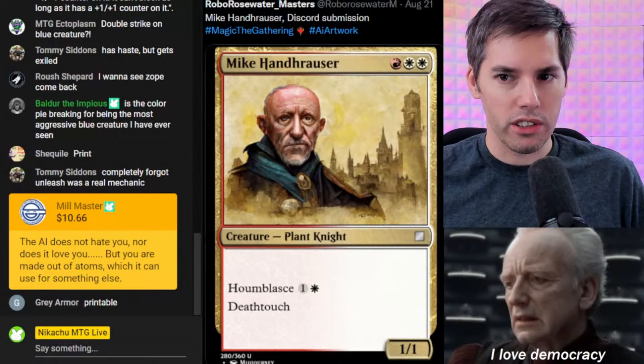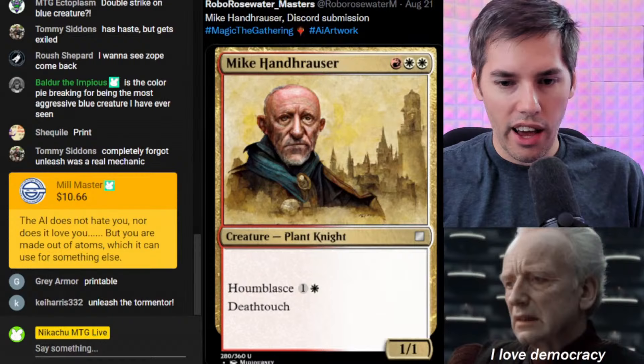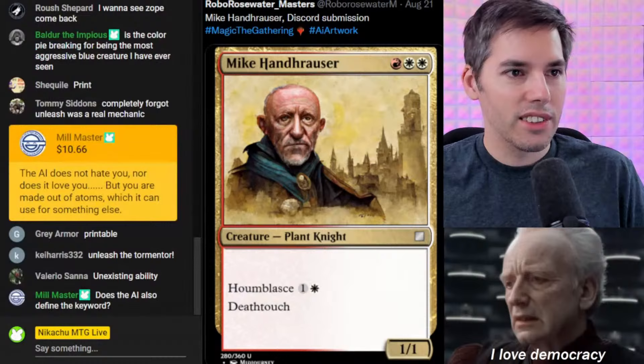Let's get to Mike Handrauser. White, white, one red for a 1-1 Deathtouch creature with Home Blance — Home Blast for a white and one generic. The AI teaches me words that I didn't even know exist. Does anyone from the AI community know what the hell this means? As far as I can see on Google, this word doesn't exist. The Home Blasts.